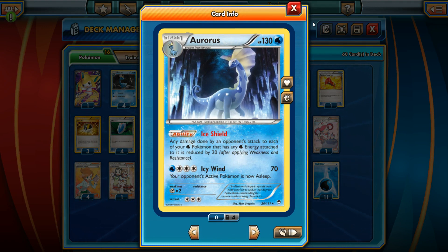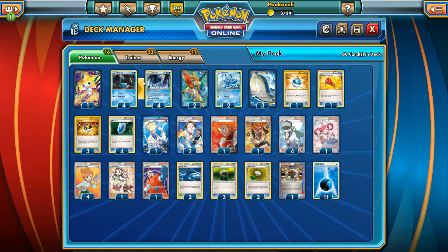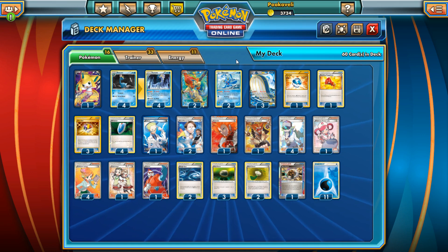We're going the Bad Deck Monday route with Aurorus. This is another card people have asked to see countless times, so why not combine the two: Wailord and Aurorus. Aurorus has the ability Ice Shield — any damage done by an opponent's attack to each of your Water Pokemon that has any Water Energy attached is reduced by 20. So if your opponent uses Mewtwo EX's X Ball against your Wailord EX and you have a Water Energy attached, Aurorus reduces that down by 20.